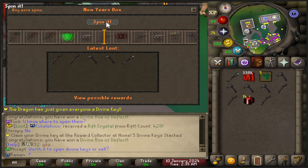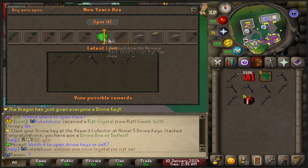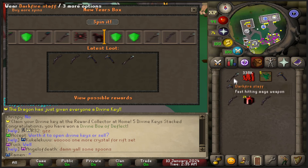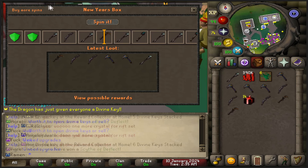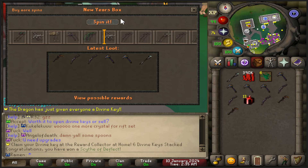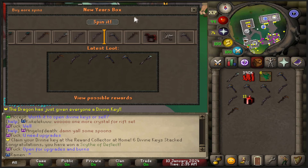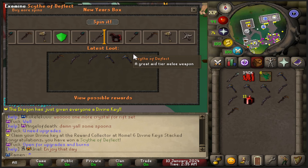We got the divine bow of deflect. If I get one of these crystals, that's good. The divine crystal is used to upgrade the darkfire weapons — you need a bunch of blood money and item burners. The server is really in-depth. It's not super pay-to-win, but it's worth it to donate. If you donate, you're not going to get the best-in-slot gear unless you buy it from someone. Sometimes people will let you donate in their name and they'll give you gear.